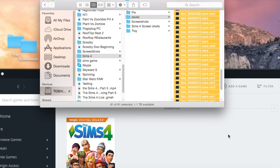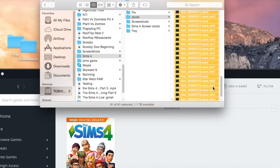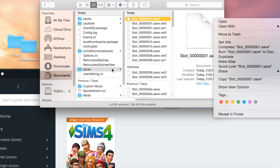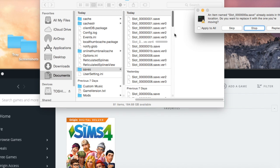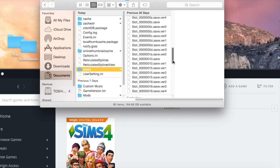What you're gonna do is copy the whole thing — copy all 81 items. Then go to Documents, Electronic Arts, The Sims 4, and go to your save file. Paste the 81 items and they'll all be in there. Mine will say the file already exists, so I just put 'apply to all' and stop since I already have it. That's basically it for the saves.